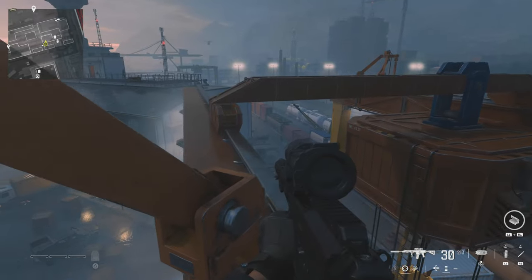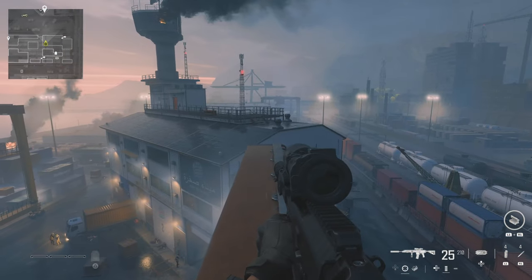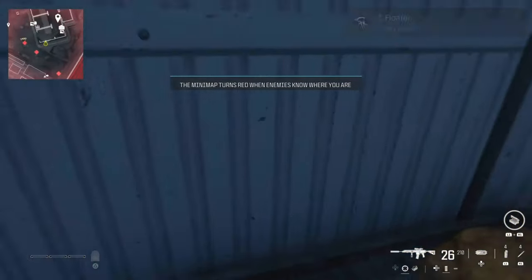Get to the top and basically run over to the end. Activate your parachute straight away and you should float down to that little balcony over there. Thanks for watching, see you in the next one.